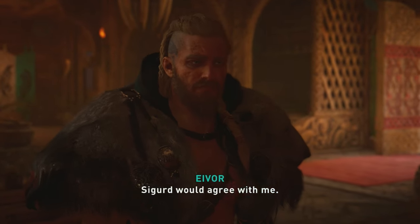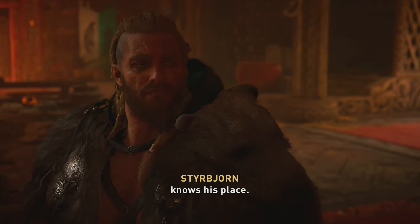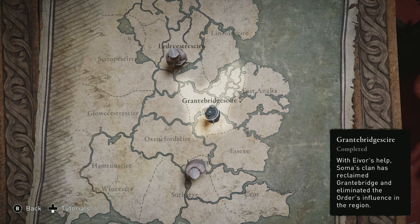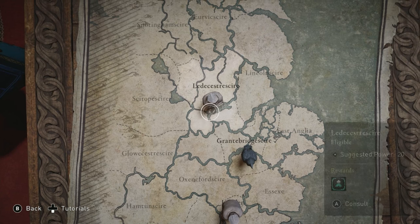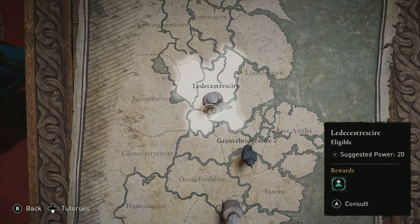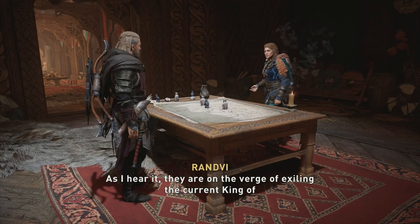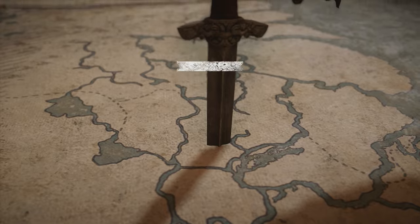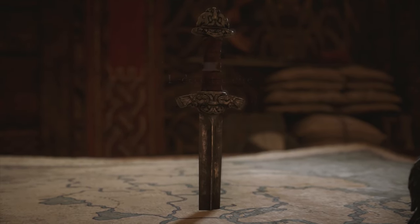I'd say I enjoyed Valhalla's story for the most part, but there are issues. The structure of the story doesn't really lend itself to telling a compelling narrative — once in England, you gain access to the Alliance map, which divides England into 16 different regions, each with a questline to complete in order to gain an alliance and strengthen your settlement's foothold. These regions don't have to be completed in any specific order, but there are level recommendations which sort of give you a progression to follow.